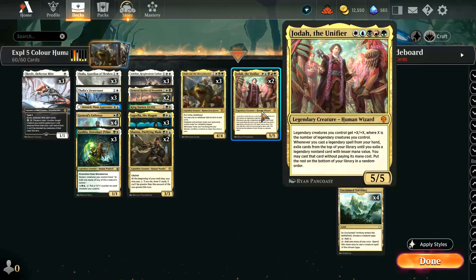We are running two copies of Jodah the Unifier, which is a Wubrg spell for a 5/5 that says legendary creatures you control get plus X plus X, where X is the number of legendary creatures you control. Whenever you cast a legendary spell from your hand, exile cards from the top of your library until you exile a legendary non-land card with lesser mana value — you may cast that card without paying its mana cost. So it basically has legendary cascade, so each of your legendary spells will chain into another one. It is just a base 6/6 even by itself.